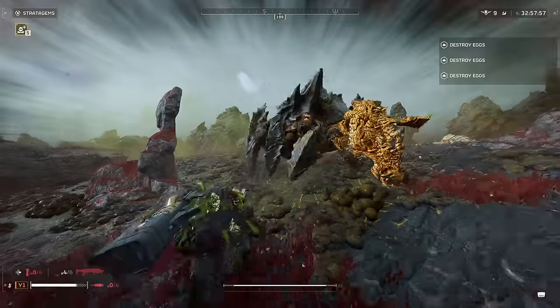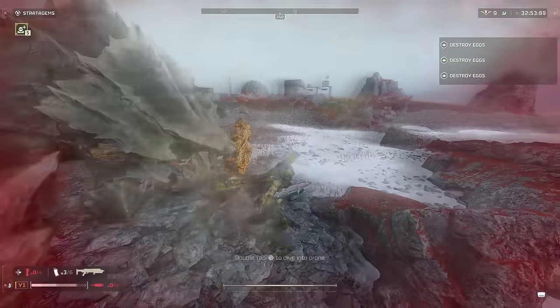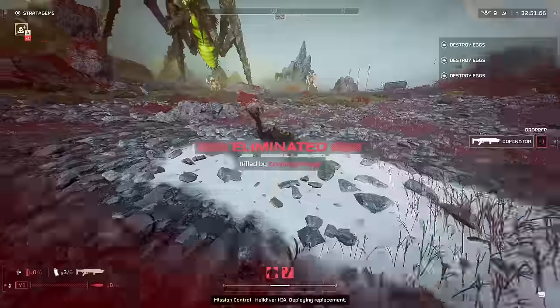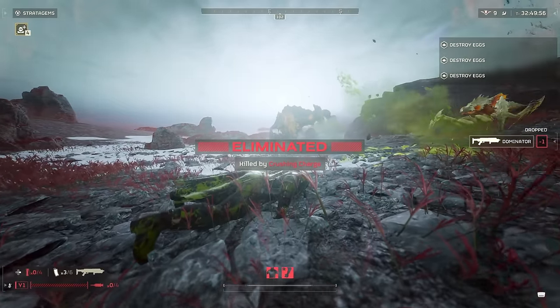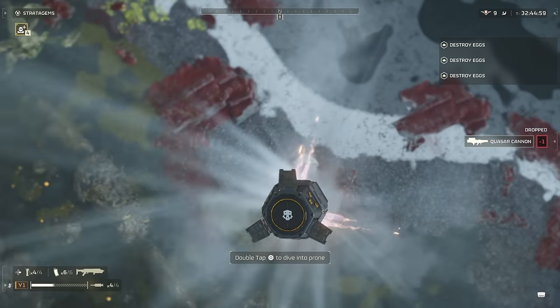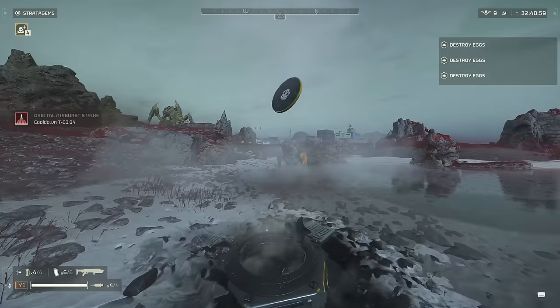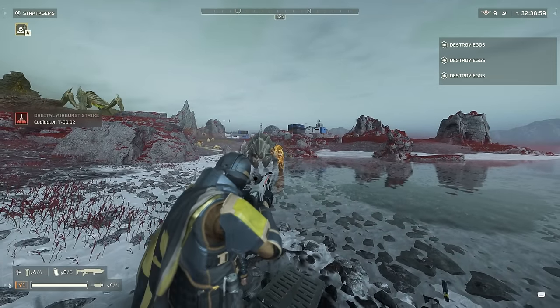You typically wouldn't take out chargers by shooting the leg anymore since there are just better ways to do so. However, if you do take off the leg with a stray shot, you can literally blow the leg off the charger with a couple of shots — typically about two to three. So if you need to take out their exposed area, that's one way to do it, especially if you get that stray shot that misses the head.